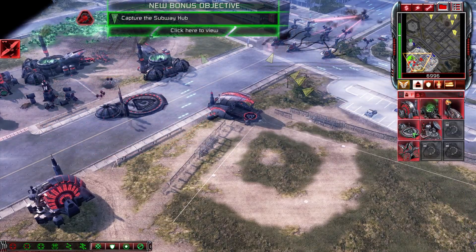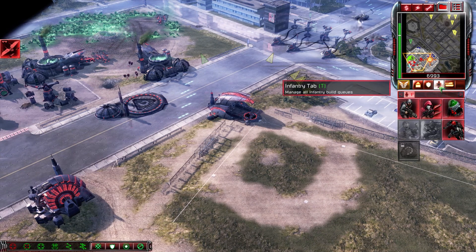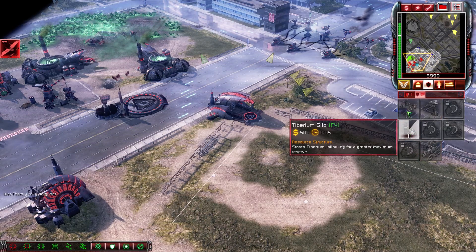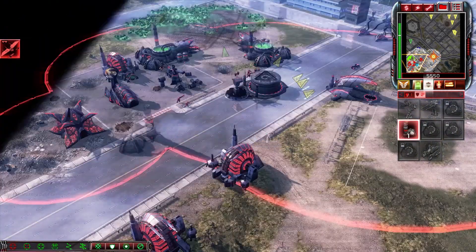Silos needed. New bonus objective: capture the subway hub. Training. We've got the rockets. Building. Enemy units sighted. We've got the rockets. Unit under attack. Unit lost. Construction complete.